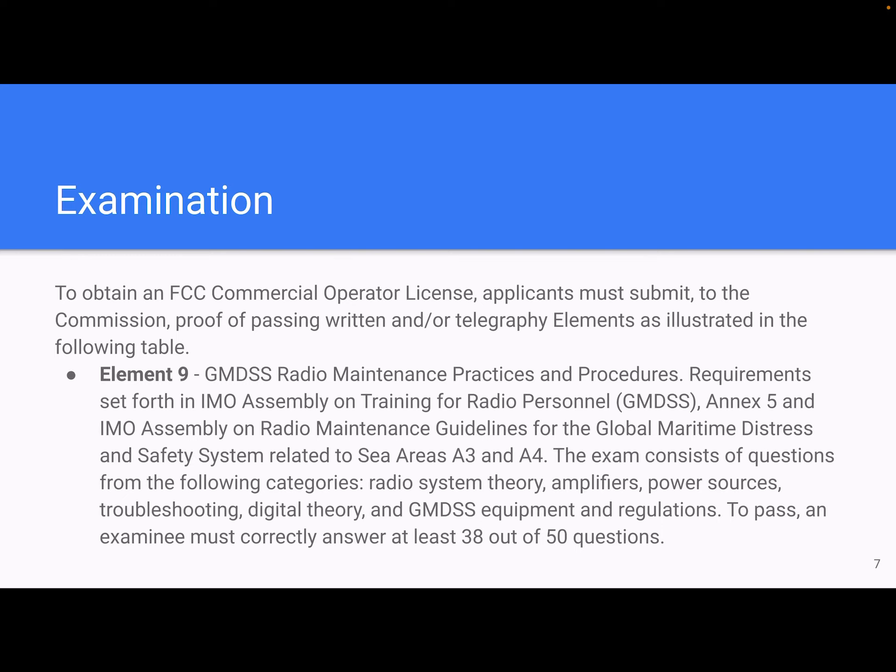You'll also need Element 9: GMDSS radio maintenance practice and procedures. Requirements are set forth in the IMO Assembly on Training for Radio Personnel (GMDSS) Annex 5, and the IMO Assembly on Radio Maintenance Guidelines for the Global Maritime Distress and Safety System related to sea areas A3 and A4. The exam covers: radio systems theory, amplifiers, power sources, troubleshooting, digital theory, and GMDSS equipment and regulations. To pass, an examinee must correctly answer at least 38 of 50 questions.